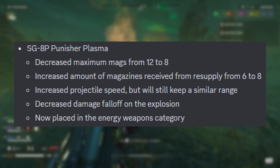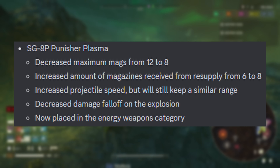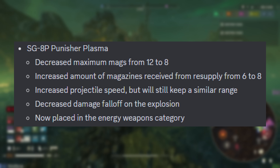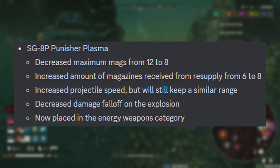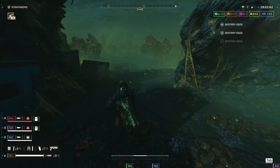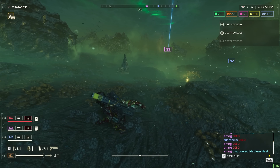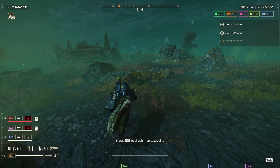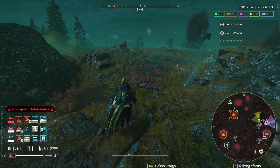SG-8P Punisher Plasma: it has the same magazine and resupply treatment as the crossbow. It has an increased projectile speed but maintains a similar range — this basically translates as its arc being steeper over a longer distance to maintain the same range. Decreased damage falloff on the explosion, which is a welcome change since it was honestly very pathetic for an explosive weapon. Now placed in the energy weapon category. Overall these changes make the Punisher Plasma easier to use, but again the ammo reduction feels uncalled for. This weapon was already very ammo hungry, so reducing total carry will make you feel starved, especially for a skillshot weapon that requires adjustments on the fly.